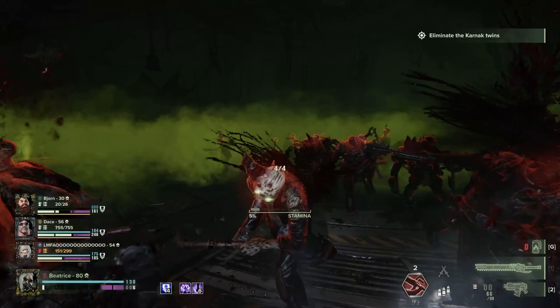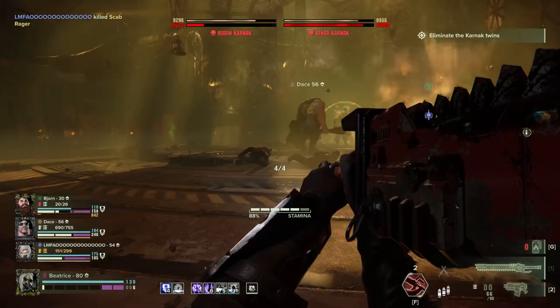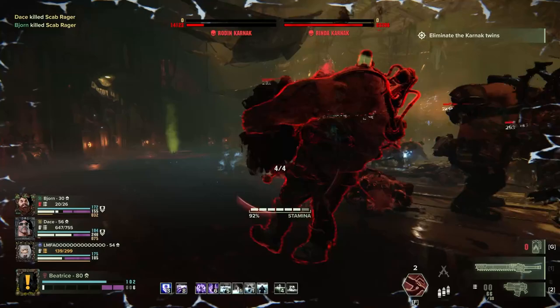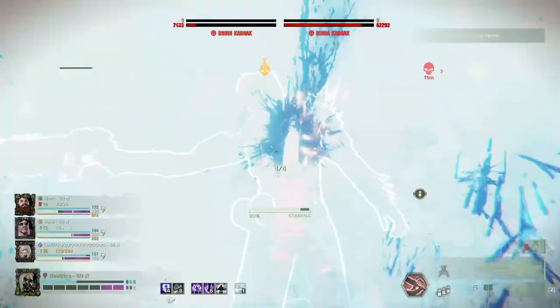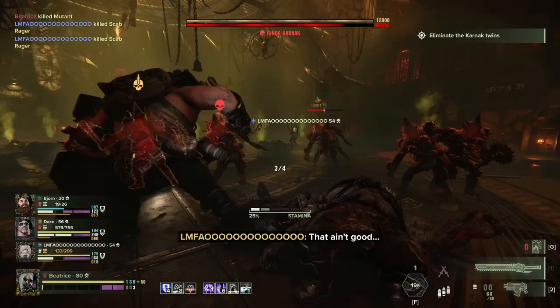Ogryns pick up ammo to get grenades. Just dropping one after this might really help. Nice grenade. Shield's down. I'm on Ronin. He's dead. Nice, very nice. Keep composure. Drop bomb — drop Ogryn bomb. Bomb is gone. Nice.